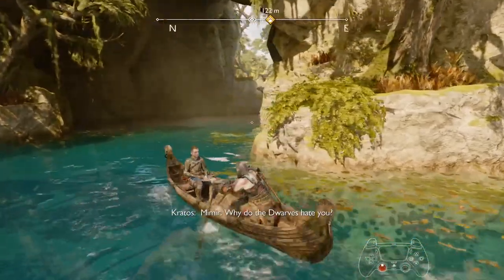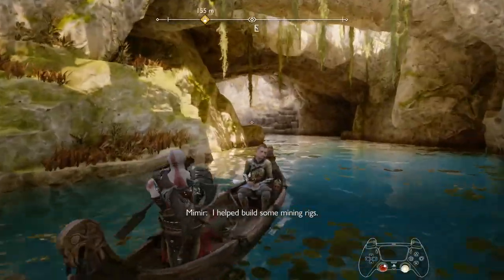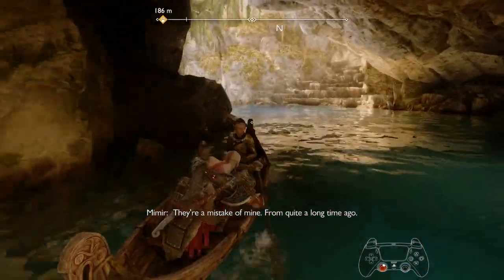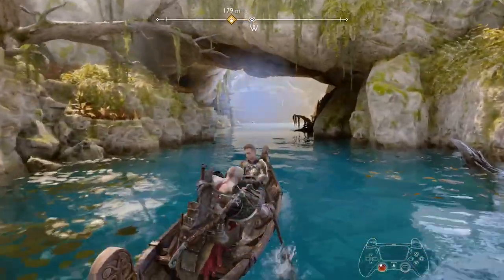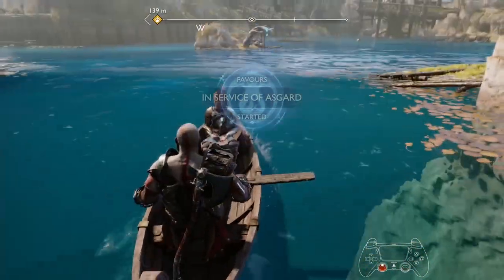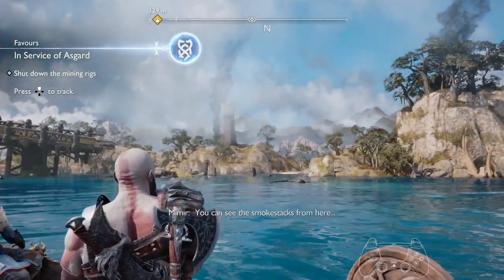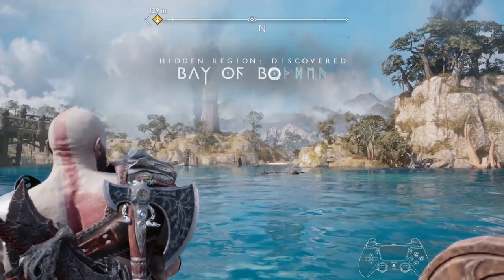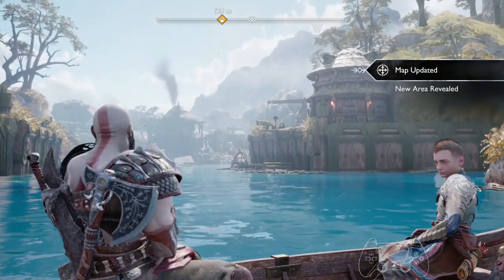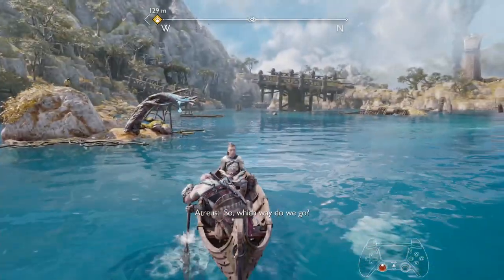Make your way through here guys, and shortly that favour will start automatically. But you don't really need to do this one — it's an optional favour. In Service of Asgard. Carry on down there. We actually need to go left here, but we're going to get that Jewel in the middle there. That's where you can do the favour, and there's a lot of optional docks around there. But a lot of the collectibles you won't be able to access now, because you need end-game abilities which are going to unlock throughout the story. So we're going to explore all that bit later on.